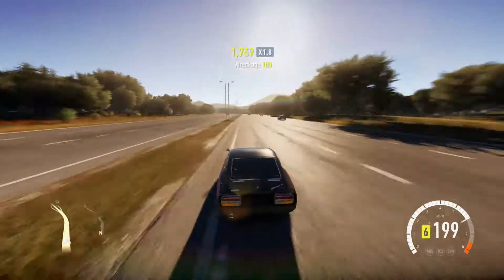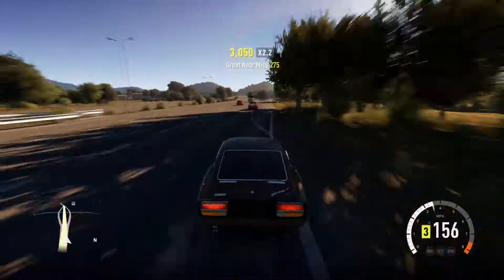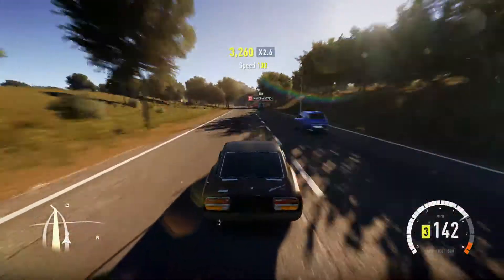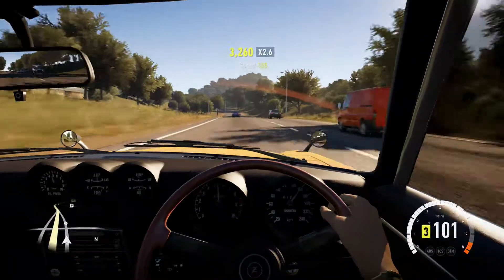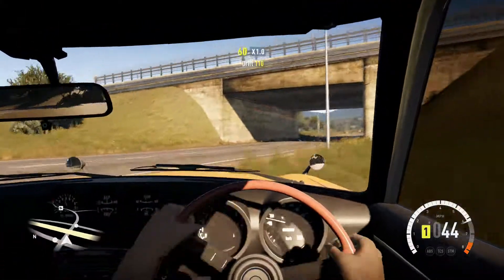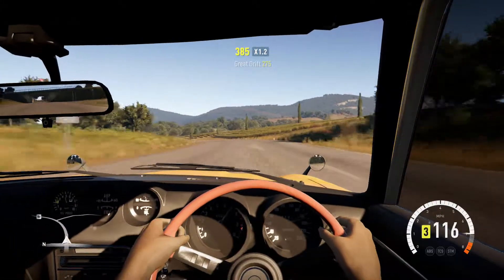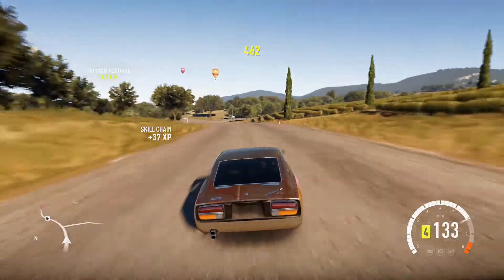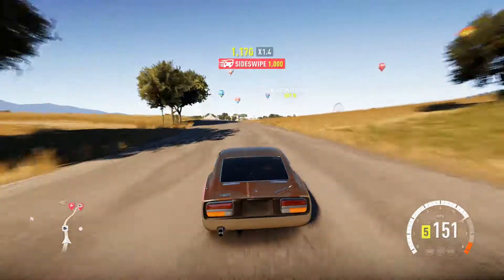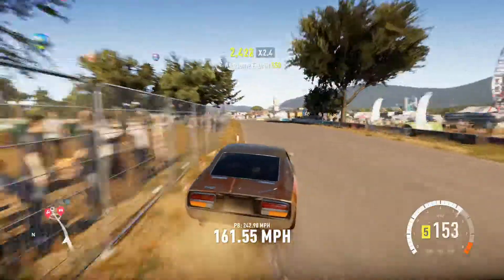If you saw my Chevy Bel Air video, I've done that in a rust style now, so I may do another video on it. See — it's four wheel drive but it handles like a rear-drive car, it's very tail-happy. I reckon this will be a good drift car. You can see it's just sliding on corners.